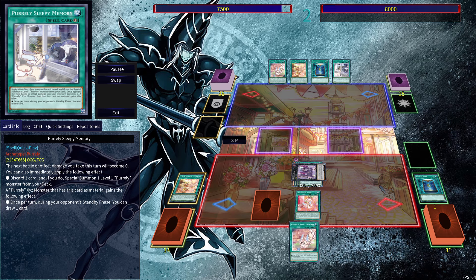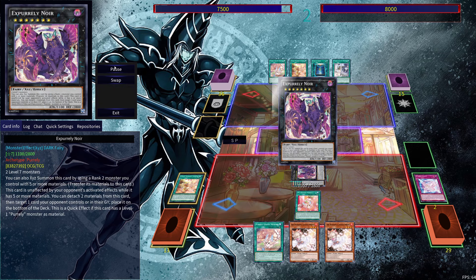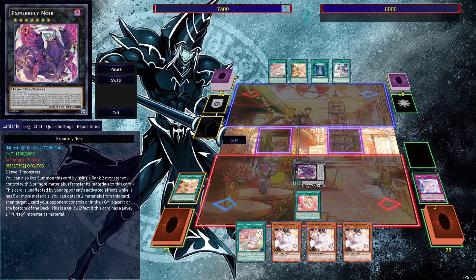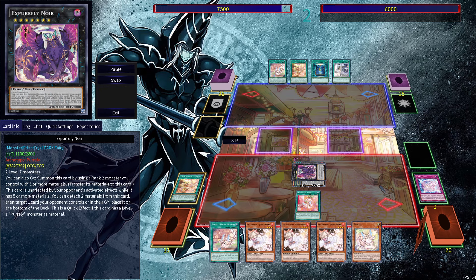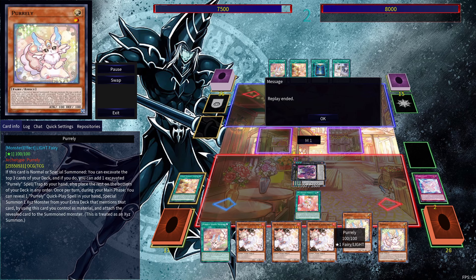Now that we have three Pearly Sleepy Memories, you're going to see the crazy draws we get out of this. During the standby phase, we're going to get to draw three times. Then we're going to be able to use Pearly Leap to get ourselves the ex-Pearlly Noir. And because ex-Pearlly Noir is a different monster, we're going to be able to draw another three cards — just crazy draws that you're able to get out of this. Just like before, we do have that crazy protection in the form of being unaffected by your opponent's activated effects, can't be targeted, and of course we have some form of removal. And stacking your hand with six cards means you're going to hopefully draw into some hand traps to stop your opponent if you weren't able to establish anything beyond this board.